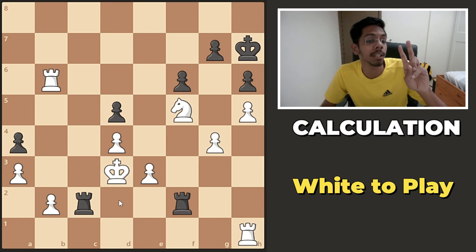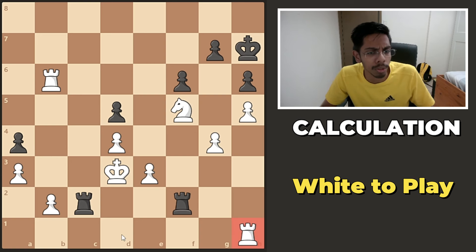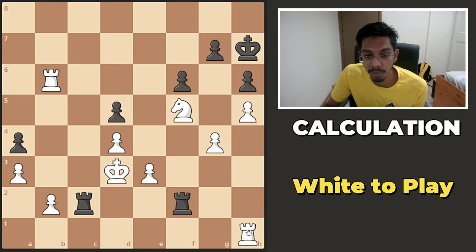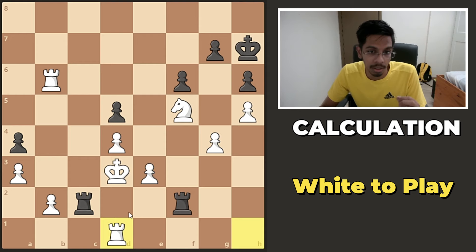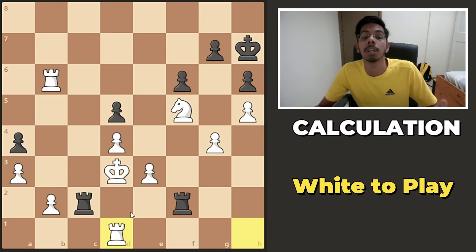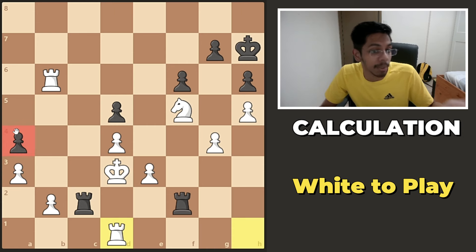How can you stop it? You might have two ideas. One, simply put the rook here to cover it, or maybe push the pawn to make way for the king to run. The best move is simply go here and cover it, even though it looks super passive. It gets the job done — it prevents what your opponent wants, and now you can focus on other things like grabbing material.